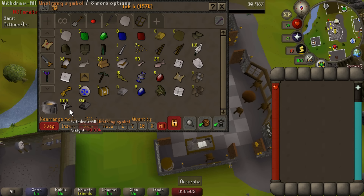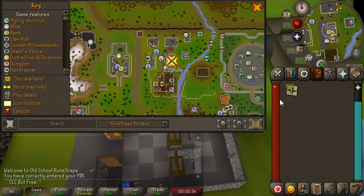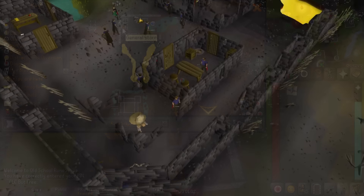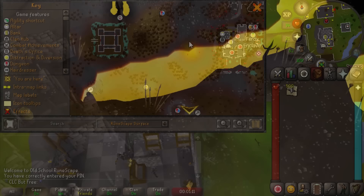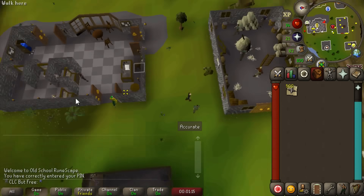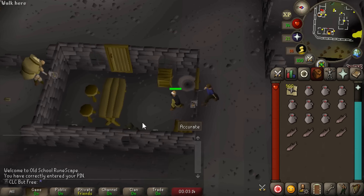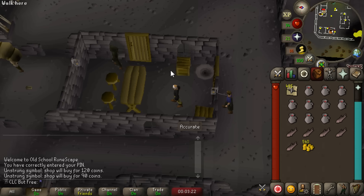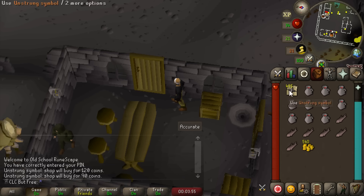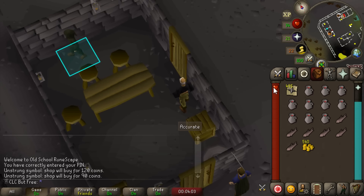We'll smith all these into iron plate bodies and sell those as well. The normal general stores were only buying these for like 80 gold each, and the price drops dramatically instantly. So I'm gonna head to the Bandit Camp in the Wilderness - this store buys for high alch value so it won't go down as much and will pay more. I'm gonna bring half these symbols at a time, hopefully we don't get PKed. We made it here. They buy for high alch value - selling 10 gets me 540, so these are selling for an average of 108 GP each, which is perfect. Now all I have to do is hop worlds 100 times and sell to this shop.